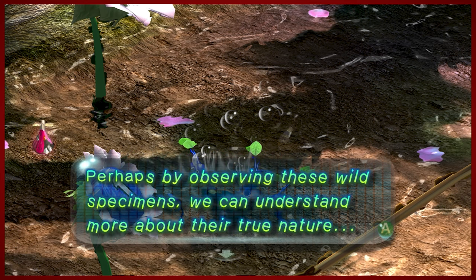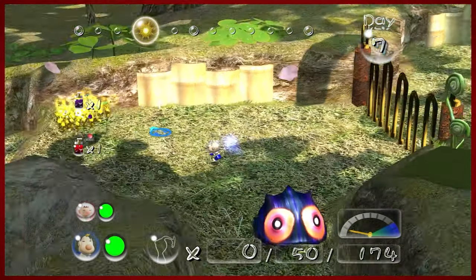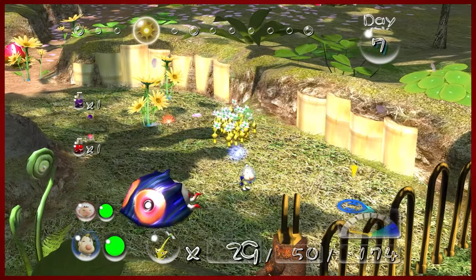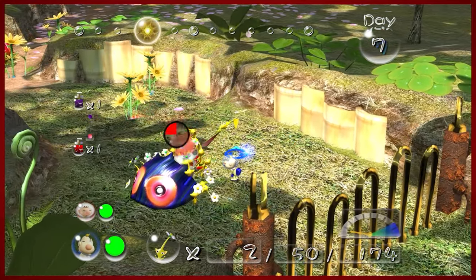Blue Pikmin — very excited to kill everything they possibly can. No time for lollygagging, back to work of course. We're going to grab our yellows up on the ledge, and we are going to kill this guy hopefully as fast as possible so he does not absorb any of our yellows.